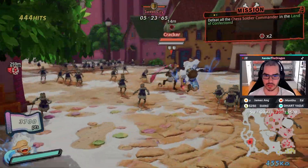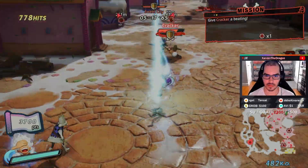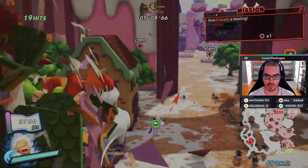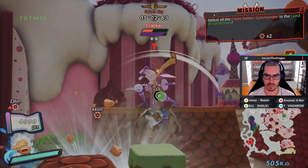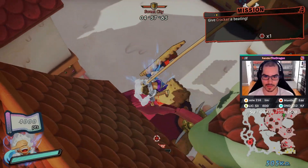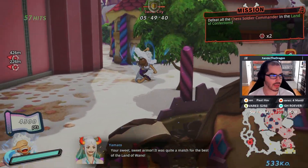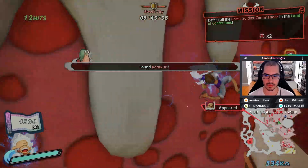Okay, so they're all defeated. Cracker is our next objective — I'm gonna go into Gear 5 for this. Now that we have to beat Cracker, we're going to go defeat Katakuri next, and he should spawn over here. And there he is.